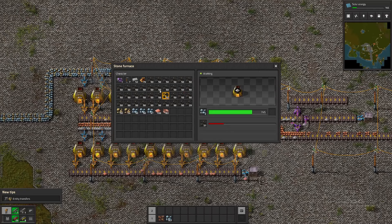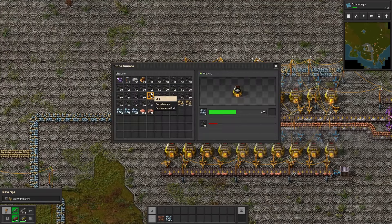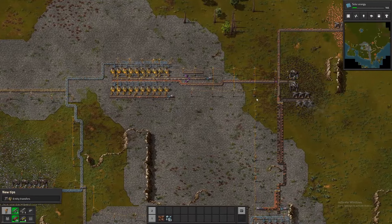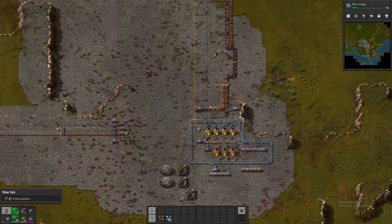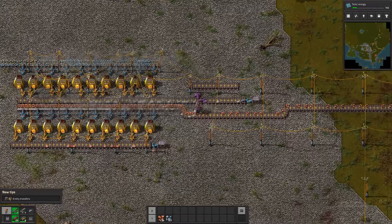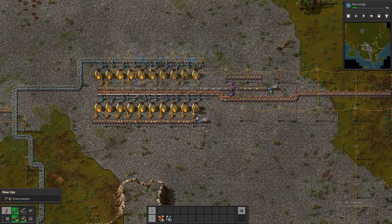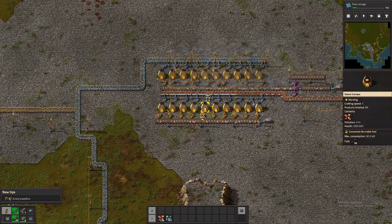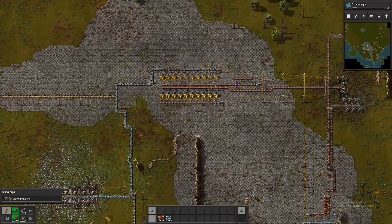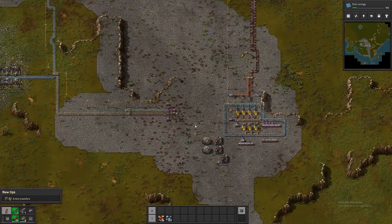Let's go ahead and refuel these guys. The refueling is one of the most satisfying parts when you can get a good flow going. What else do we need? The copper is going over there, all of our excess is going down here. I have a ton of copper already. It's about half and half — half working on copper, half on ore. Can I build an electric furnace yet? I guess not — when are we getting that?